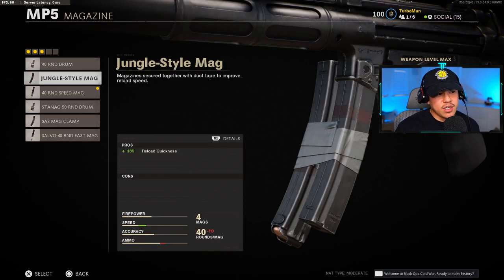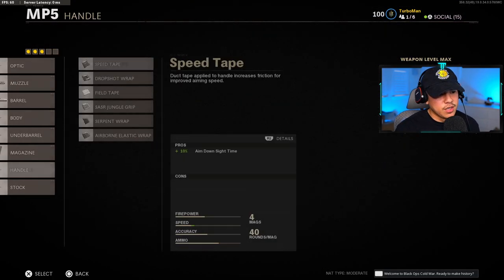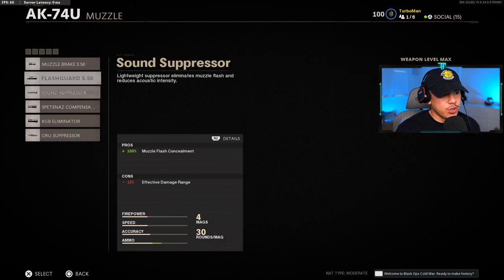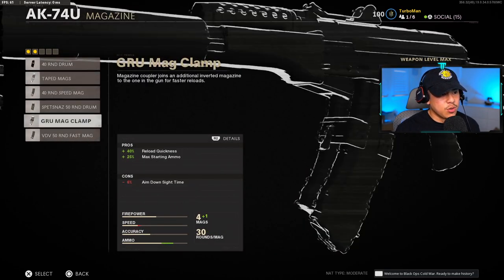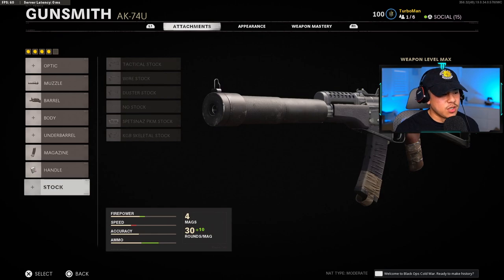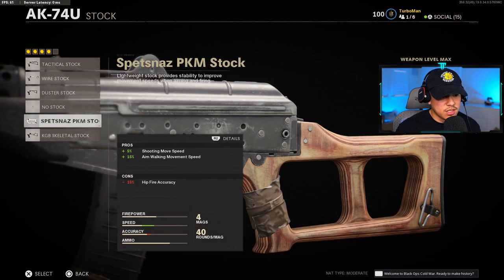For the MP5: sound suppressor, reinforced heavy barrel, 40-round speed mag, serpent wrap handle, and raider stock. For the AK74u: sound suppressor, VDV reinforced barrel, 40-round speed mag — take into consideration the negatives that come with the larger magazines — serpent wrap handle, and KGB skeletal stock.